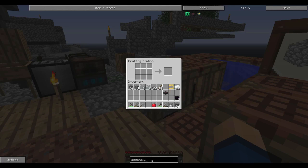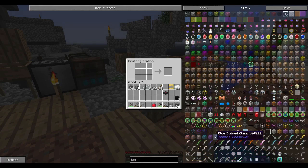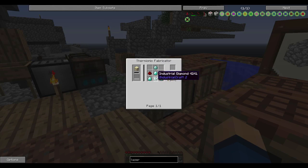Now we need the lasers. I'm hoping that's a basic laser — there we go. Diamond electron tubes. They got us again — five diamonds and five redstone each is quite a bit. I mean, we could run off one laser if we really have to. All we have is survivalist generators.